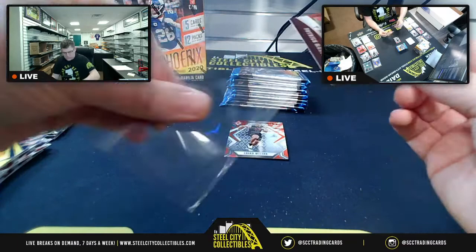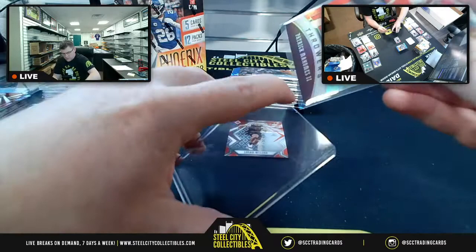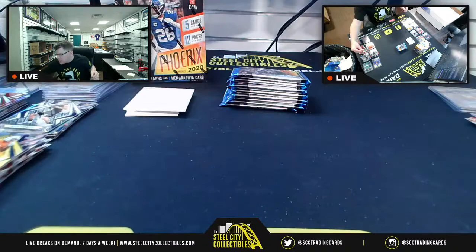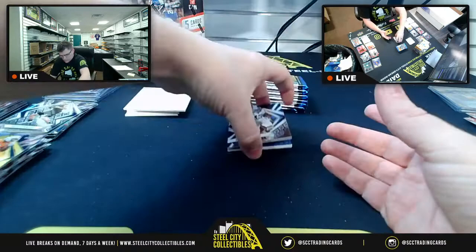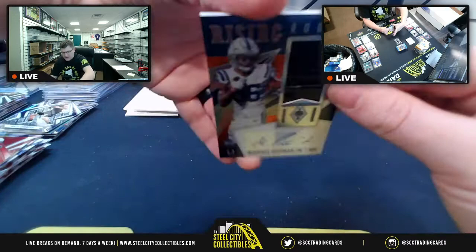A second Patrick Mahomes Flamethrower — not two Herberts but still. Host explains top loaders also go inside team bags that fold over before going into bubble mailers. Logan Wilson for the Bengals. Ty Hilton, Alvin Kamara, Kenyan Drake. Then Michael Pittman Jr. Rookie Rising for AFC South — 29-of-75, and that's a piece of his glove in the memorabilia window.